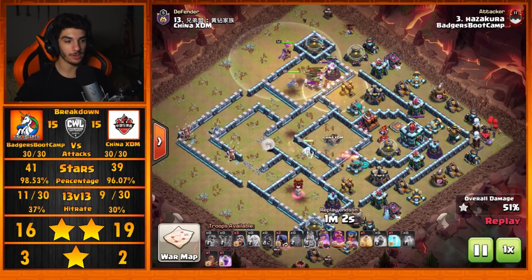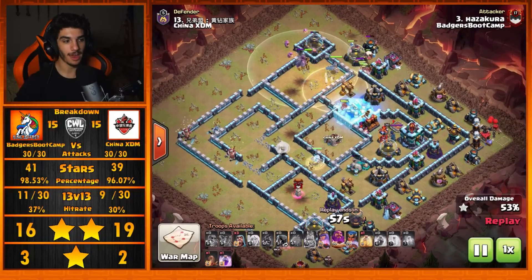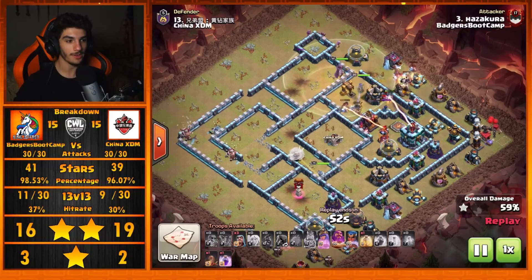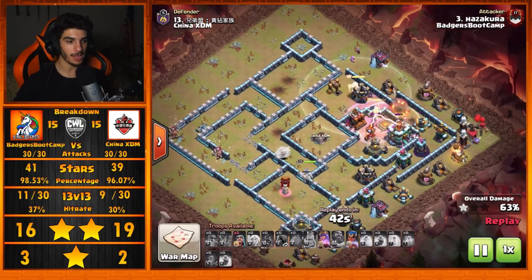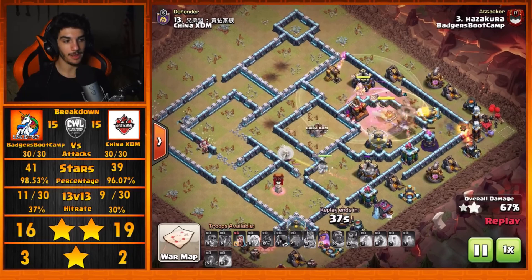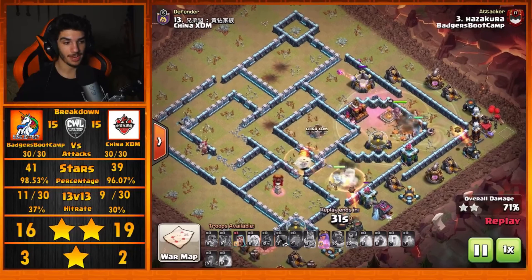The Hogs are taking a ton of damage because of that Scatter Shot, but thankfully he has the Freeze spell. He drops the Freeze over the Scatter Shot keeping those Hog Riders alive. He's lost a lot of them already at this point — he Rages only about two of them in the core. There's the Earthquake for the Town Hall, and the Warden ability gets popped a little bit late as well. Pretty much all of the Hog Riders have died out, but because of the Queen Charge stepping up and getting a ton done alongside the Royal Champion, this one is going to be a 3-star.